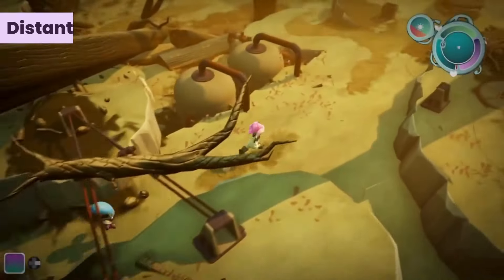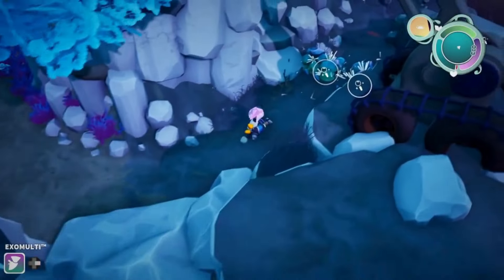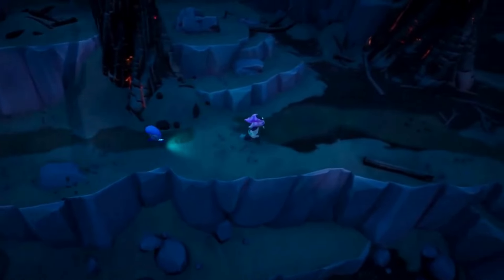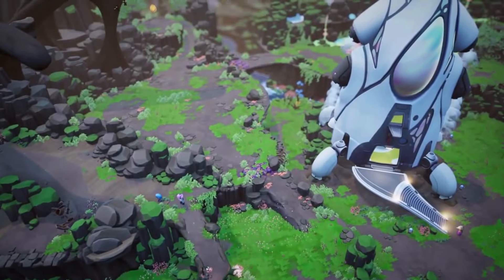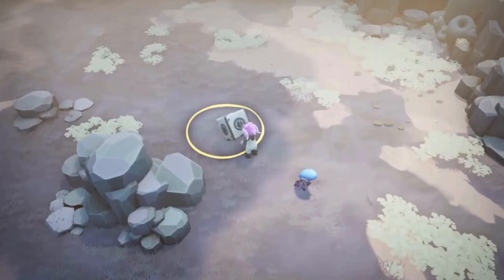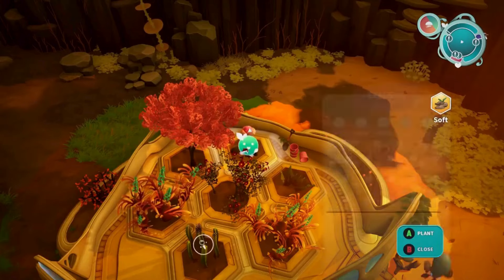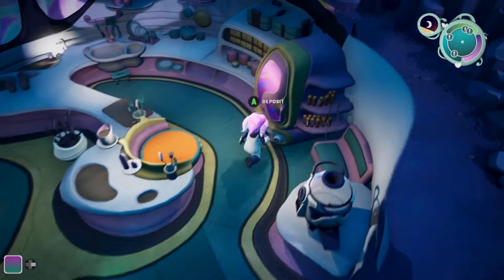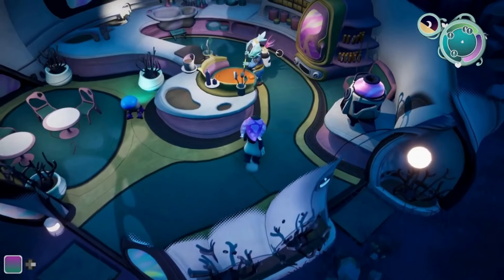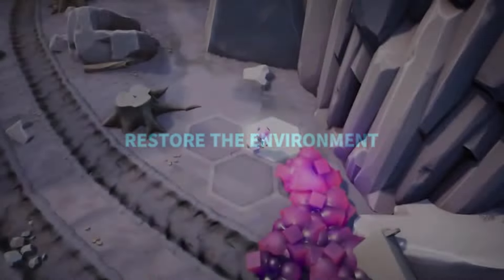Moving on, we have Distant Bloom, making its way to Steam on March 27, 2024. Embark on a tranquil journey filled with exploration and management as you uncover the mysteries of an alien world and restore its once vibrant ecosystem. Join the protagonist and their crew on a mission to establish a new home on an unfamiliar planet. As you explore the desolate landscape, you'll encounter diverse alien flora and learn to nurture life with the power of plants. Harvest resources to craft tools and items, and reunite your scattered crew to build a thriving community. Your decisions will shape the environment and determine the fate of your crew.